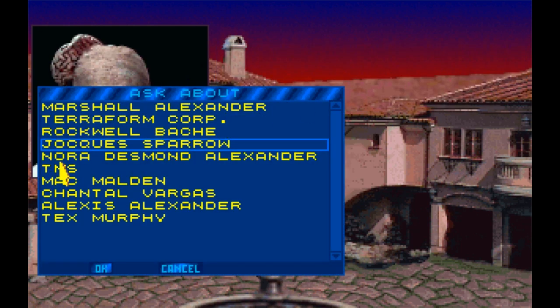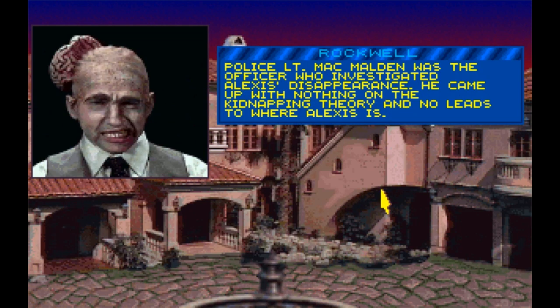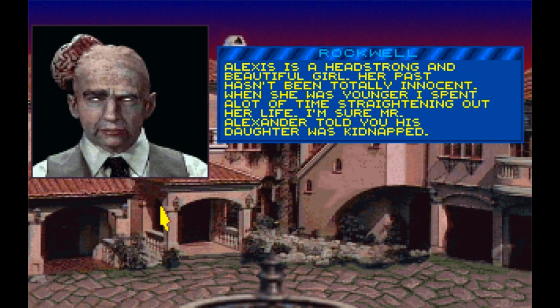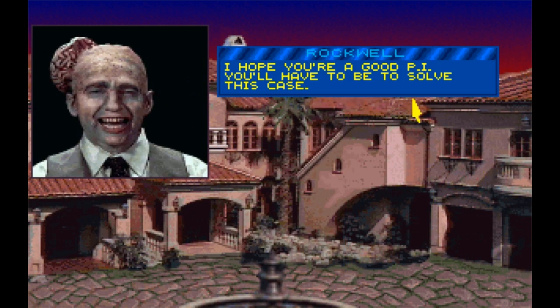Alexis has always been indifferent towards her father's company. Marshall has confided to me that the majority interest of Terraform would go to his daughter when he dies, but if anything happened to Alexis, control would go to Marshall's wife, Nora Desmond Alexander. Jack Sparrow is a professional photographer who used Alexis as a model in recent months — I didn't approve of some of his work. Alexis is beautiful but didn't develop any marketable skills. Nora was a successful movie actress who gave up her career when she married Marshall 15 years ago. Mac Malden investigated Alexis' disappearance but came up with nothing. Alexis mentioned Chantal — they were occasionally friends. Alexis is headstrong and beautiful, and just before her disappearance she started to fall back on old habits and became very resentful toward her father.